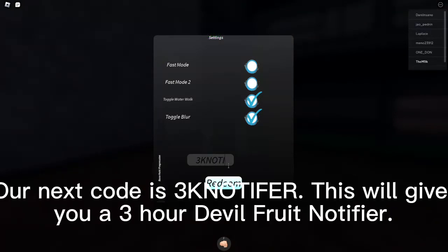Our next code is 3NotieIFear. This will give you a 3-hour Devil Fruit Notifier.